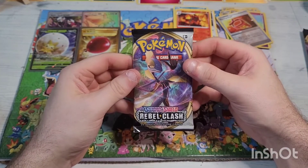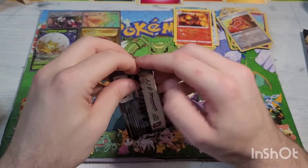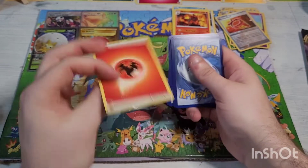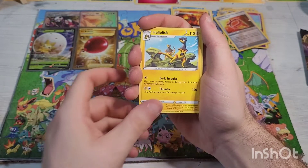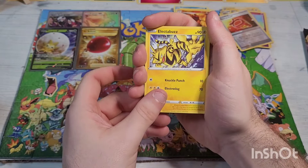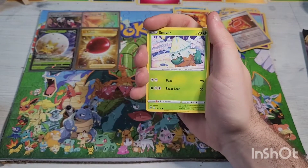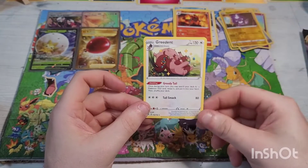Last pack of the final box — Rebel Clash. Doing the slow roll. Code card — one two three four kick that energy out the door. We have Twin Energy, Heliolisk, Doublade, Magmar, Electabuzz — that is actually how he sounds, look it up, it is hilarious — Swirlyx, Snover, Natu, reverse holographic baby Toxel, going into a non-holographic rare Greedent.